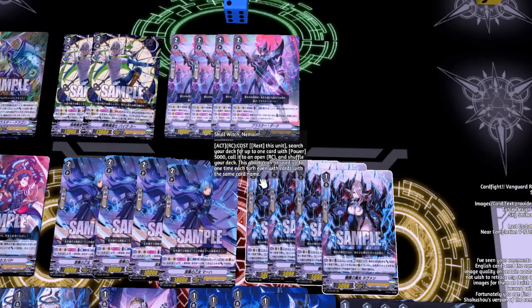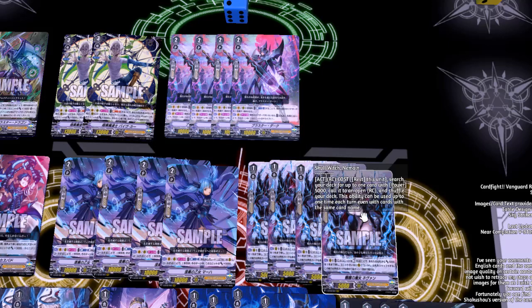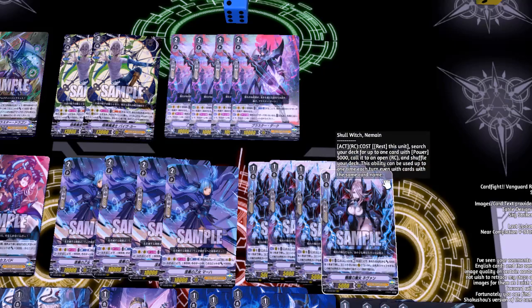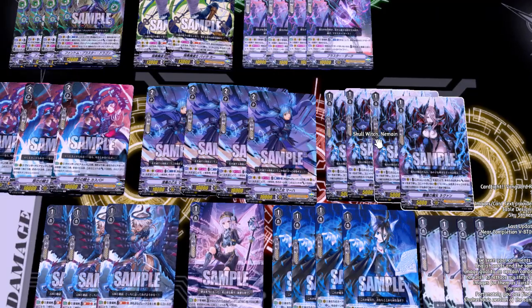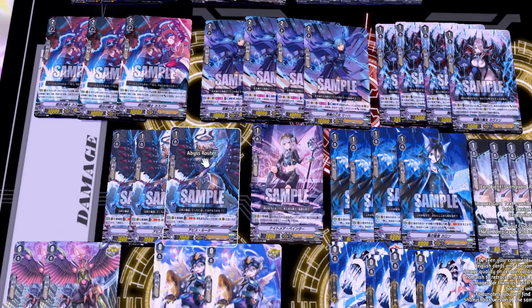We run a total of 11 grade twos, and then we swamp the remaining of the deck with grade ones. Starting off grade ones with Skull Witch — cost rest this unit, search your deck for up to one card with power 5000 and call it to an open rear guard circle, then shuffle your deck. This ability can only be used up to one time each turn, even with cards with the same name, so there's no point in calling two of her.